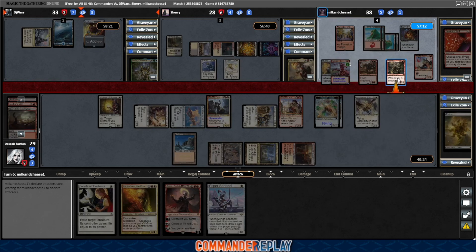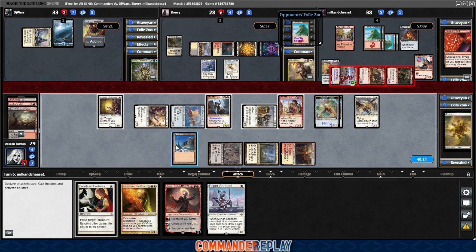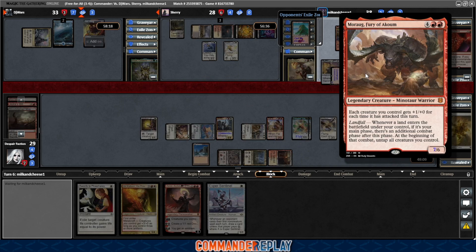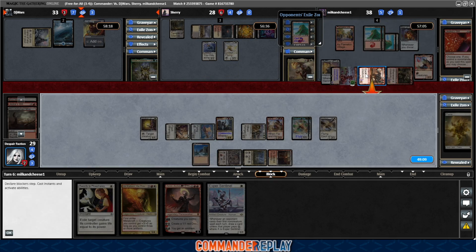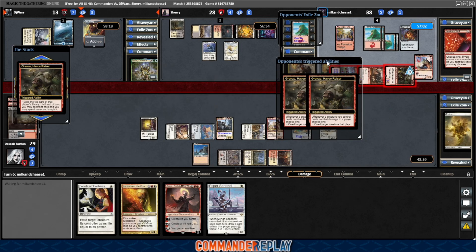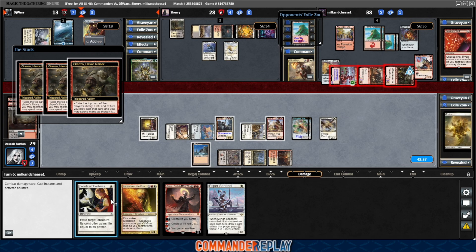What I did forget to do is Path the Lelia, but he's already got this attack. Let's see where things go. He does have a land. We should probably exile the Morag — Lelia is definitely scary, but Morag is also scary, and we only have one piece of removal. There are some Grenzo triggers. Grenzo's a magic card. DJ's down to 13 — he's kind of going to be out of this game before he ever really got into it. Two lands in six turns is not where you want to be.